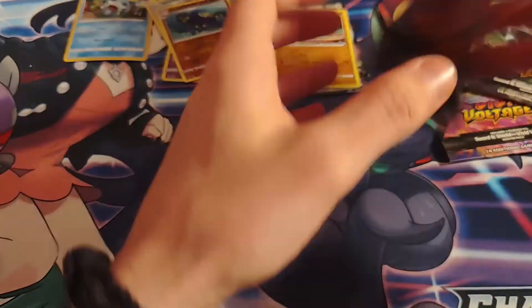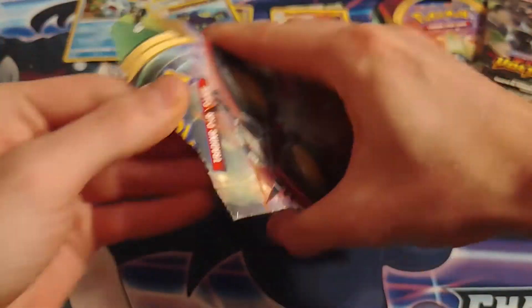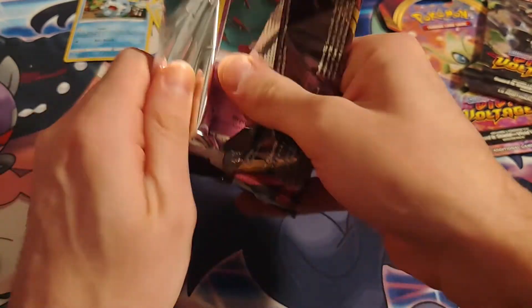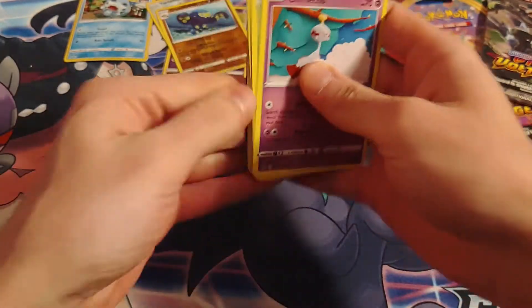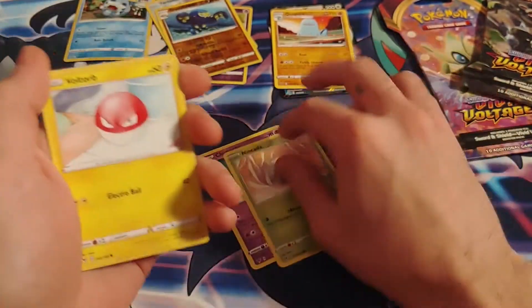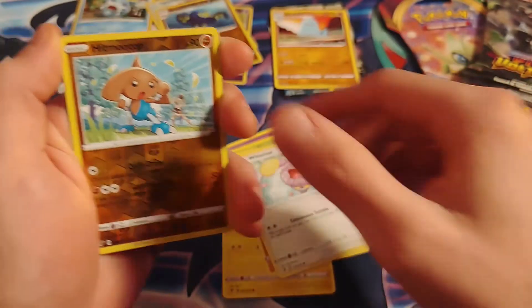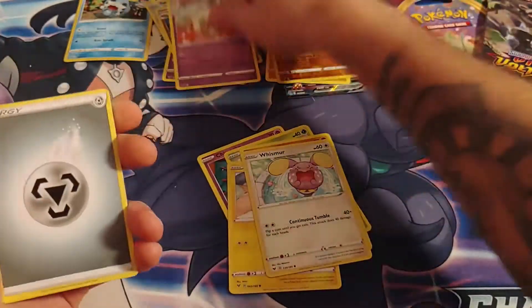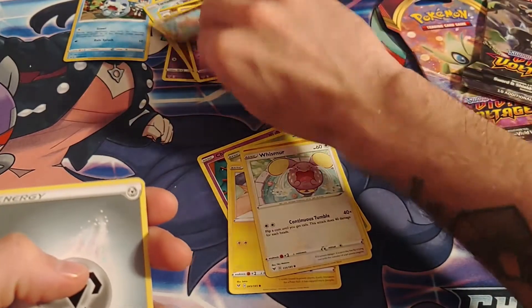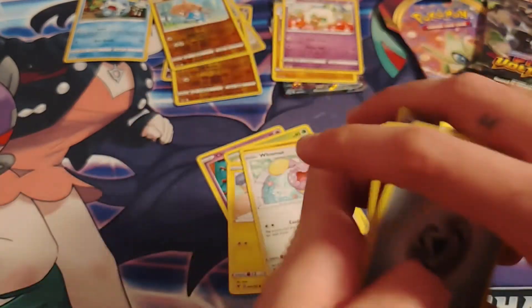Now we're getting into the sealed three-pack — they seal them like this but you just rip the top off. Green code on this one. Chimeshow, Nukaida, Voltorb, Rock Ruff, Whismur, reverse holo Hitmontop. And look at Nessa — I wish I could get her full art card, that'd be awesome if I could pull that in this video.